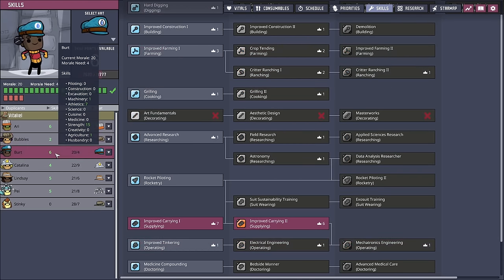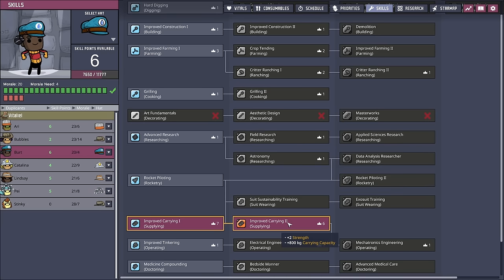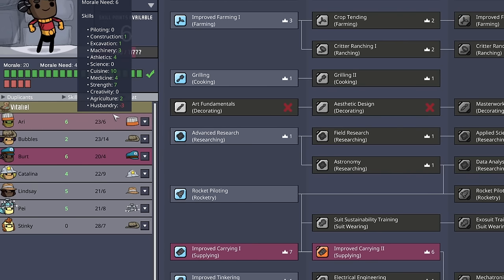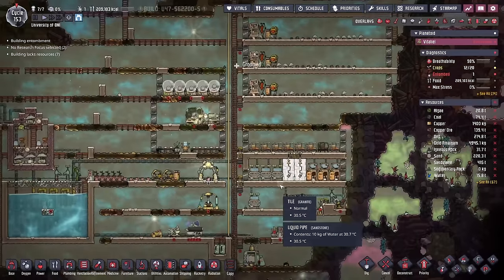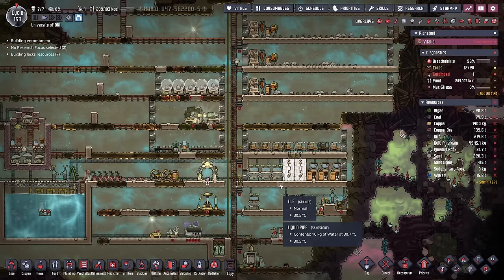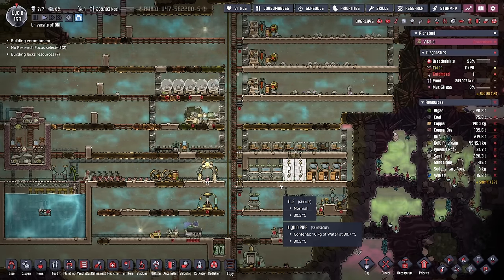Now of note, most people don't have much interest in improved carry, so this will just raise your morale requirement. But when you're sitting in the 20s, there's nothing wrong with having your duplicants at a 10 or even 15 morale requirement, as long as your infrastructure is stable and you know the duplicants are going to be able to get those morale buffs they've been getting every single cycle.